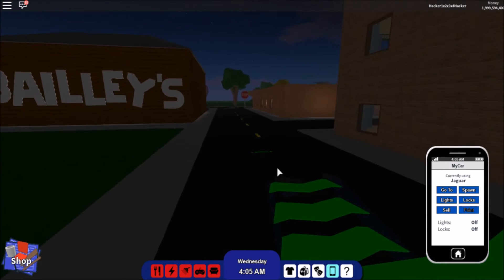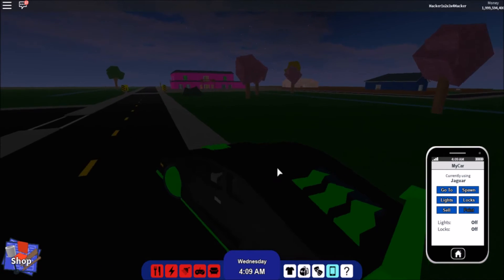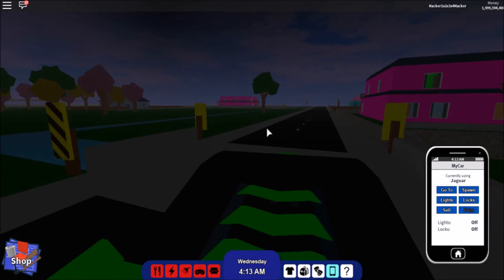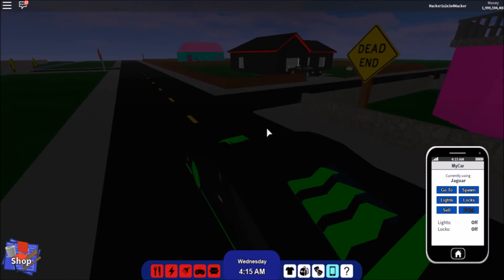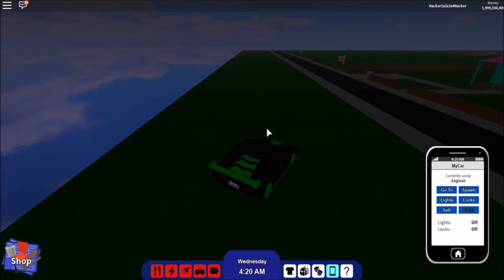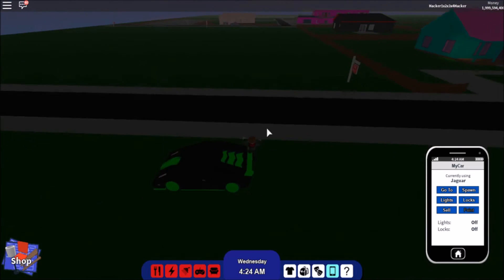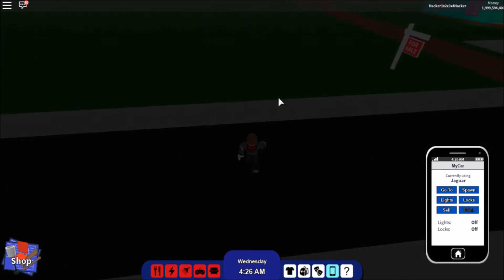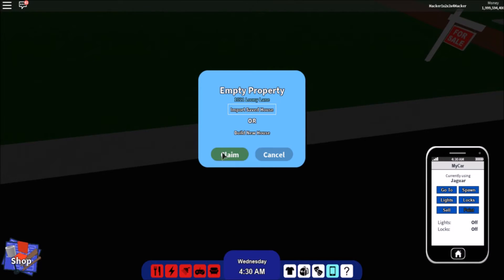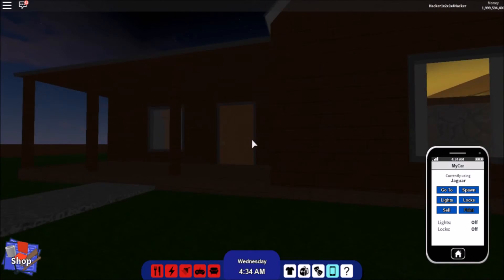I'm just going to find a new empty land. I was so close to falling off the edge right there! You want to select 'Import Safe House,' make sure it's Import Safe House, and press Claim.